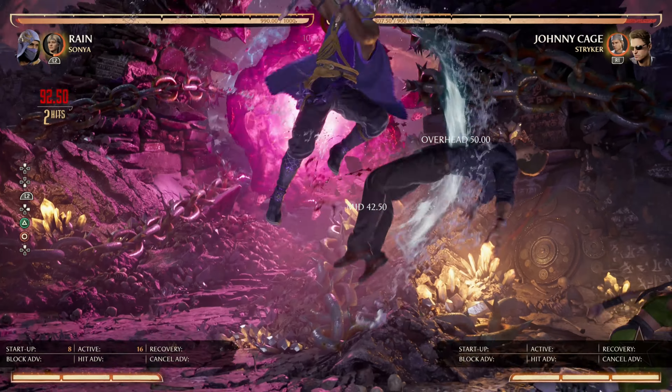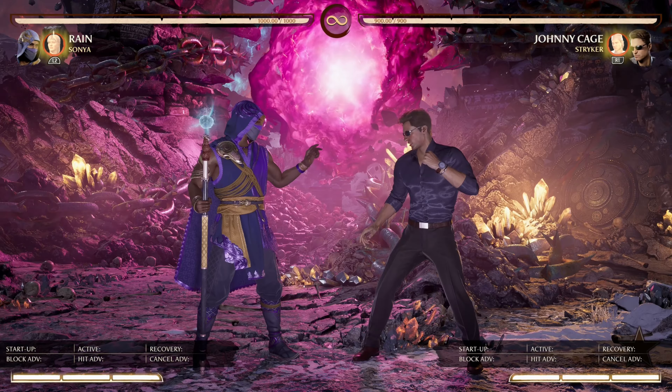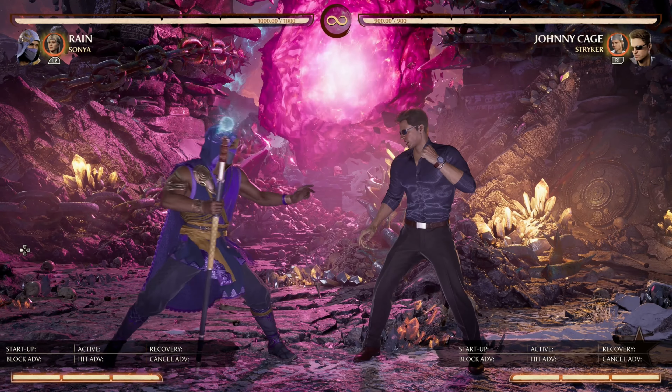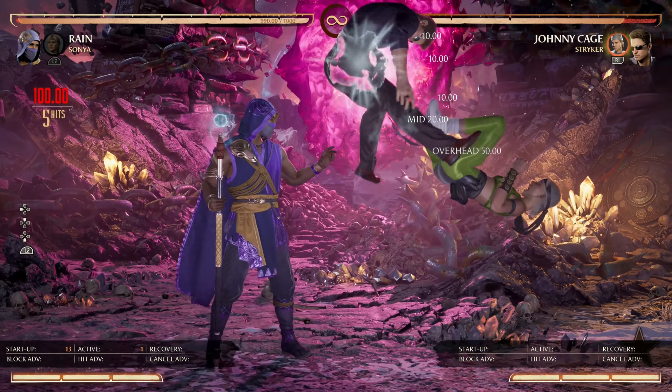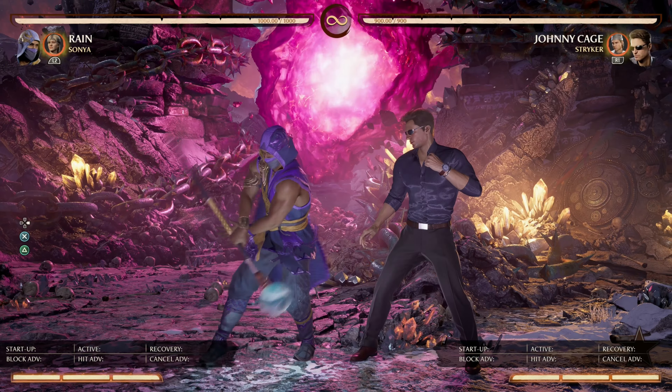Unfortunately, the bounce is not that great. With Rain, you don't get any big extensions unless you're right beside the opponent. But if you hold down the button, that's when she spends the whole cameo gauge and does this bicycle kick on the opponent to get a full launch from it.